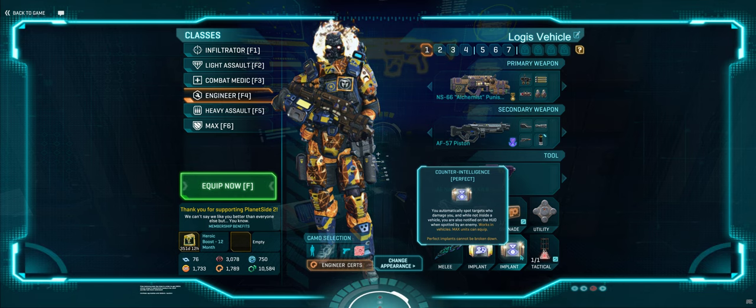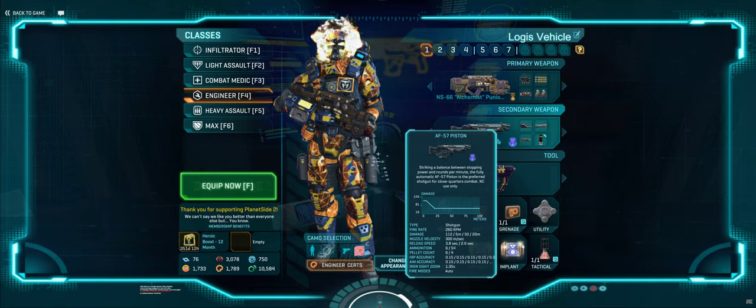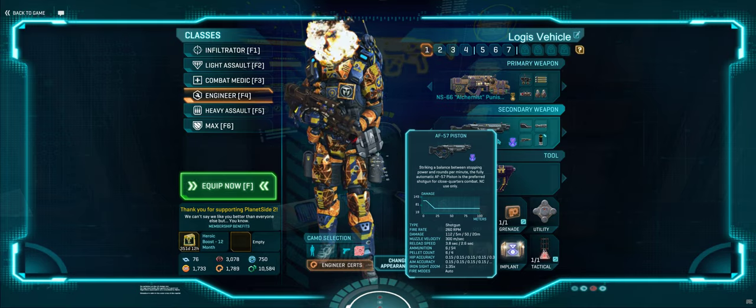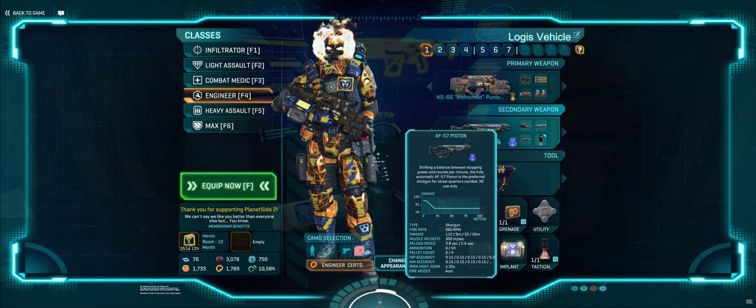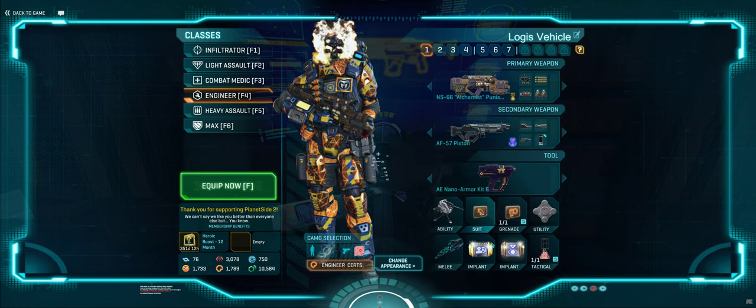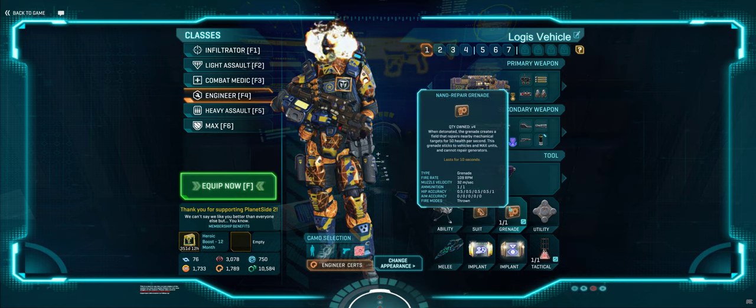Counter Intel has become one of the de facto implants in my mind for a Colossus, because one of the things that really hurts is the time it takes to find your enemy. When I'm getting hit by multiple rockets, because whenever I use the MAD or the Skylance battery it auto-damages, the auto-damage makes it look like someone's hitting me from behind. It can be very overwhelming to figure out if that's a real hit marker or just my MAD orbital hit marker. Counter Intel lets me see exactly on my map and HUD where the shots are coming from — it's been a lifesaver for directing gunners.